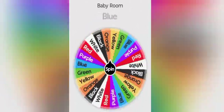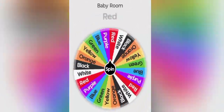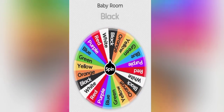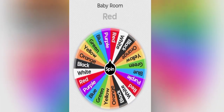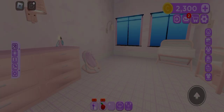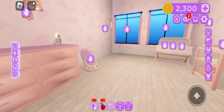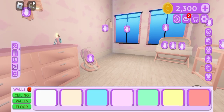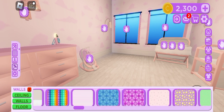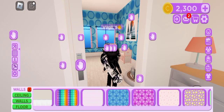Making rooms in Roblox Bloxburg based off one color. They aren't going to be exactly one color — there are gonna be other colors — but the main color will be the one that was spun.